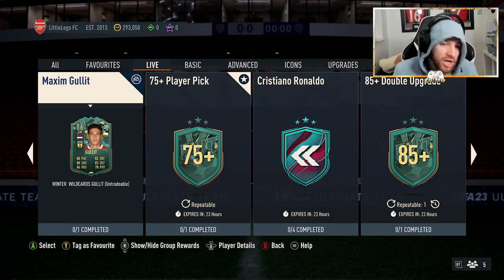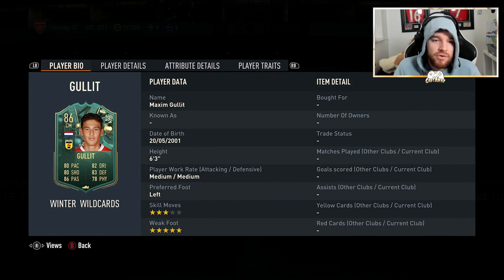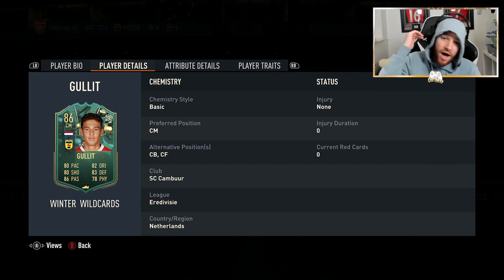He just misses out on the Hullet gang despite being a Hullet, but he does have a 5-star weak foot. 3-star skill moves, and this guy can play centre mid, centre back or centre forward. You can literally play him up top, in defence or in centre mid. Gives you a lot of options with this card.